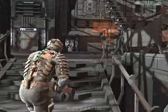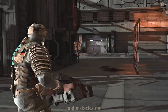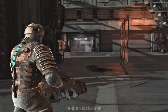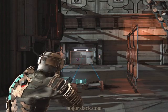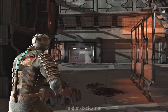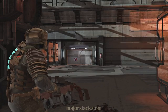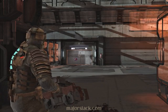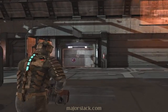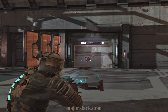Hey, Major Slack here. Here are a few methods of taking down the Brute in Chapter 4 of Dead Space — the Brute you face right after you talk to Hammond. He coughs up 5,000 credits, so you want to take him down using less than 5,000 credits worth of ammunition. Here are three methods I've worked out for taking him down quick without using too much ammo.